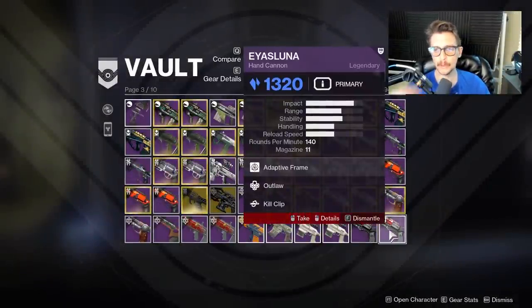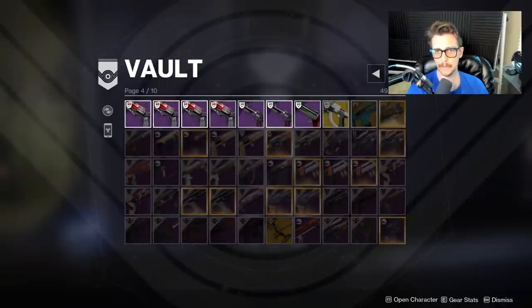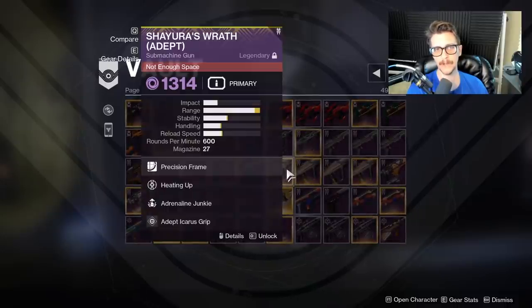Let me check out my Kill Clip roll here. This is what's holding that back — if we had a better column two, maybe High-Cal or Ricochet, I could justify keeping this Kill Clip Luna. But because we already have a Kill Clip with a rock-solid column two and a rock-solid masterwork, I don't think we need two Kill Clips — especially if I wanted to farm for a better Luna. I could do much better in column two than a Penant and Alloy. And one question to keep in mind when doing this: how easily obtainable are these weapons that you're getting rid of?